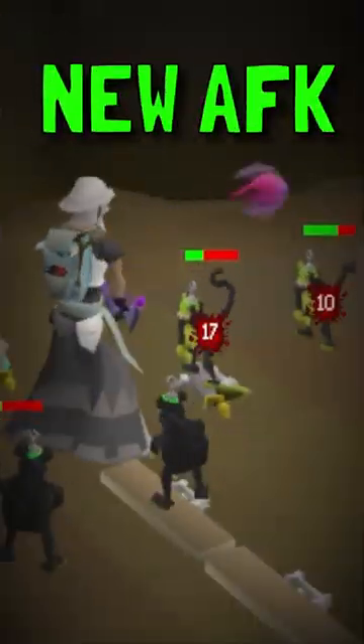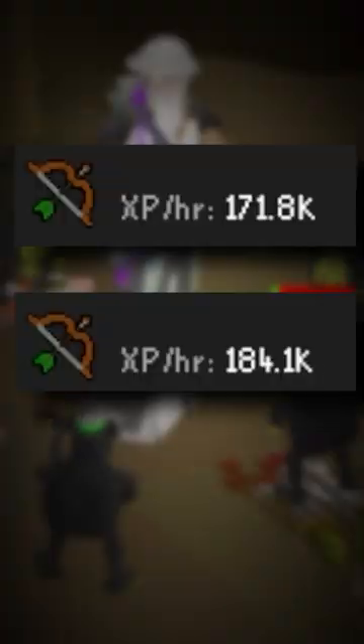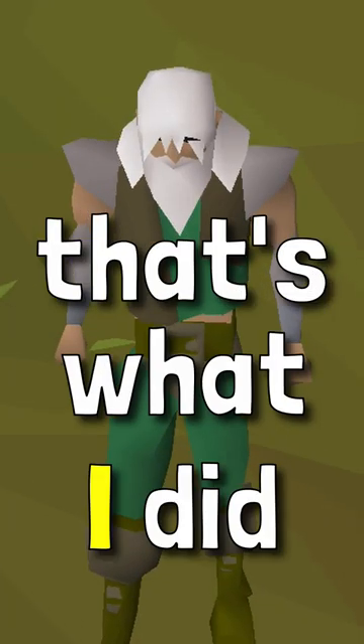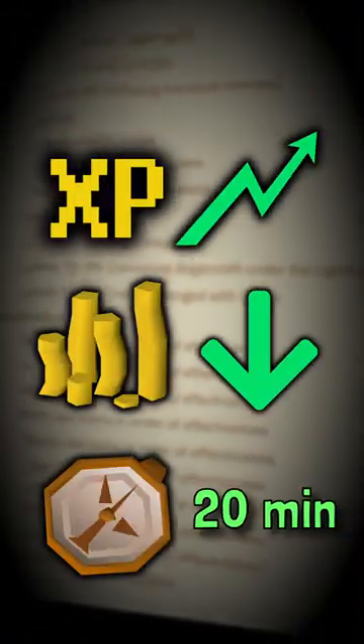Jagex accidentally made some new AFK training methods when they made the new Venator Bow. Look at these XP rates at Nightmare Zone and Maniacal Monkeys. These are good rates, and you can get these XP rates and AFK for 20 minutes at a time. That's what I did. There's never been a ranged training method like this that has ever been so fast, cheap, and AFK.